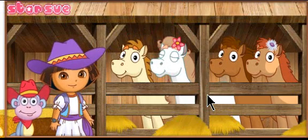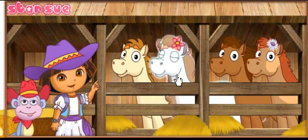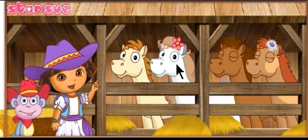Choose a pony. Roll over a pony with your mouse to hear it. Muy bien! We're going to ride Bella.